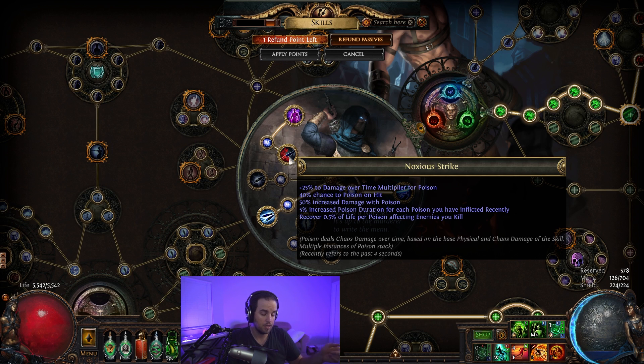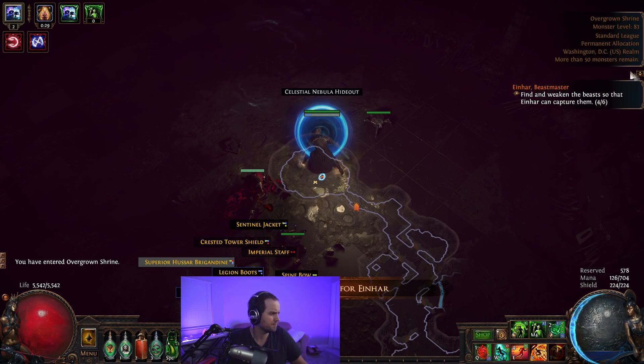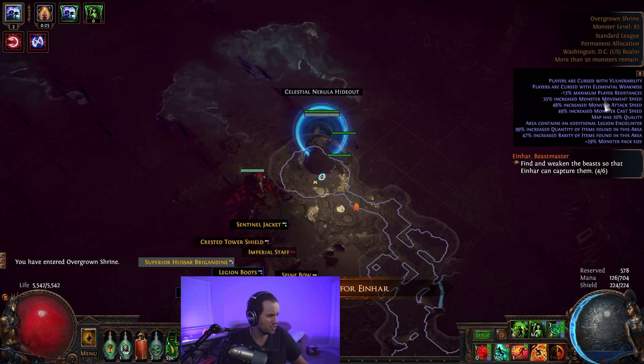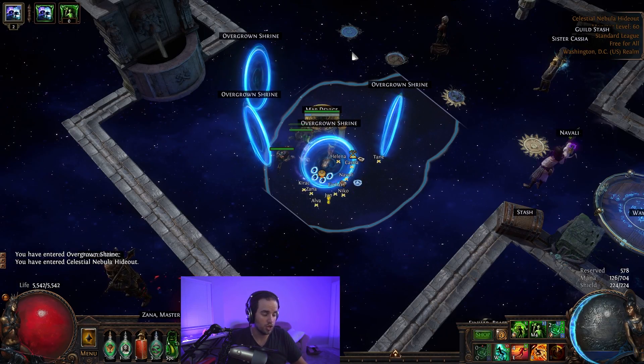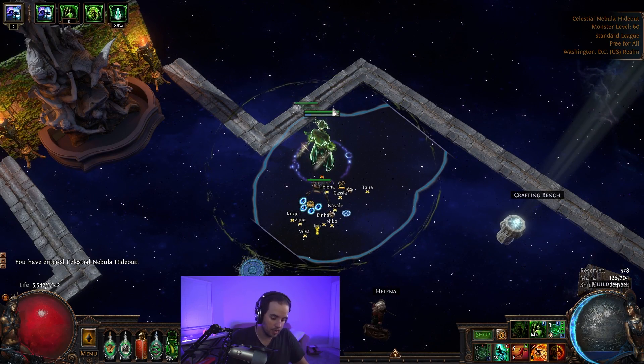You can only imagine — you saw on the map a minute ago how I went down to like 0.1% health because I took a huge hit over the mods on this map. The mods on this map were Elemental Weakness, Vulnerability, Negative Max Res, and a bunch of movement speed. So I almost got one-shot there, but immediately it popped straight back up to full health because of that recovery.